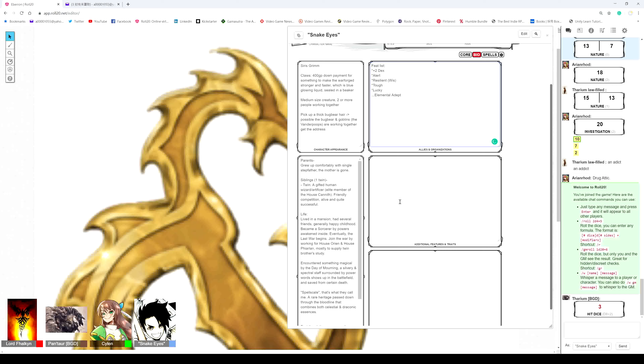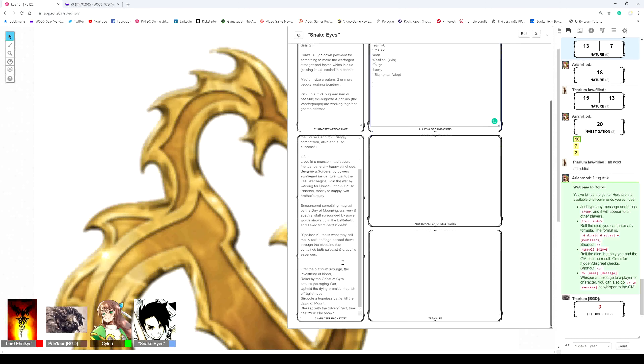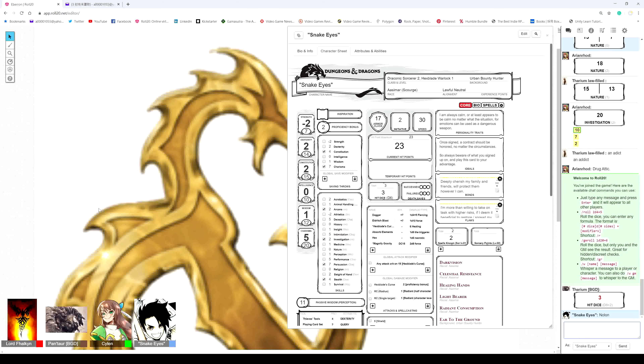We're going to open this campaign up not with a bang, but at one of the cathedral fortresses of Thrain — Fort Light. It is a large fortress built on the border between Thrain, Ondare, and Breland. It was designed to hold both their armies back and protect the path, the forest, the borders, and the roads to the capital.